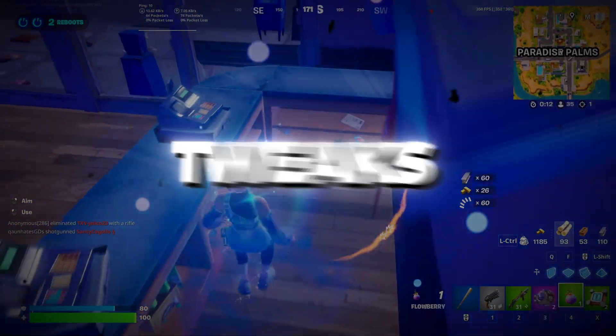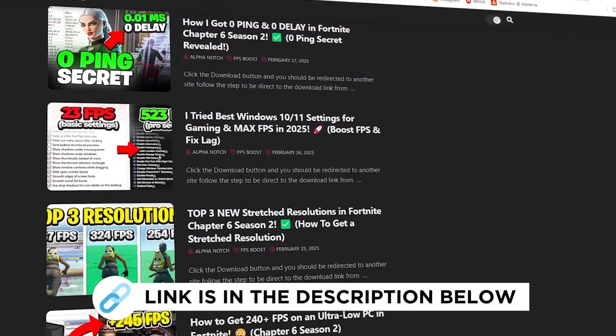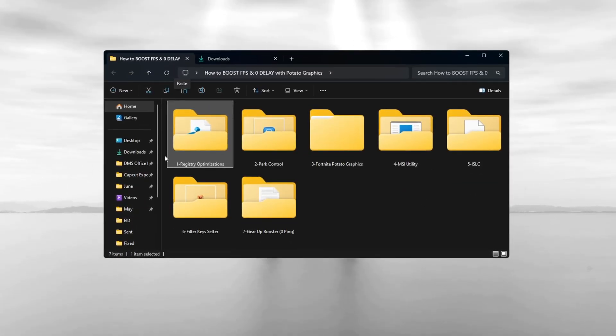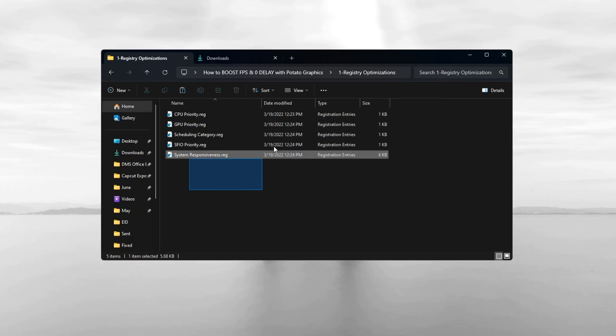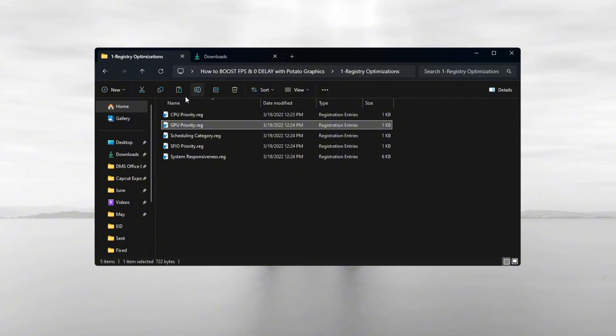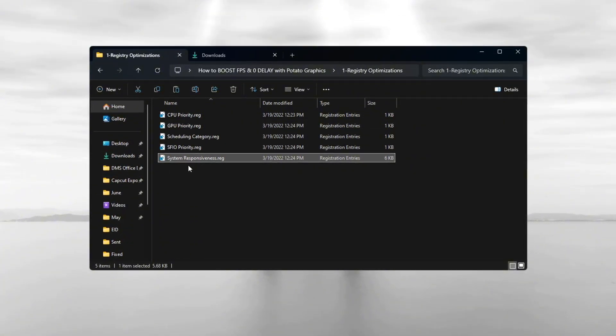Step 2: Apply registry tweaks to improve performance in Fortnite Season 3. You can get all the files I use in the pack from my official website — link in the description. To get even better performance, apply registry tweaks. These are small changes in the Windows registry that help your CPU and GPU work more efficiently, helping reduce lag, make loading times faster, and prevent FPS drops during gameplay.